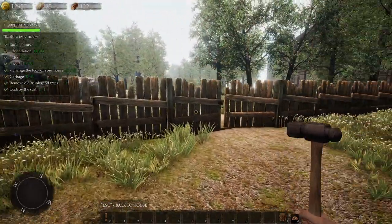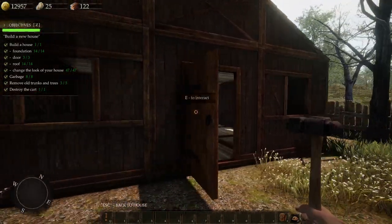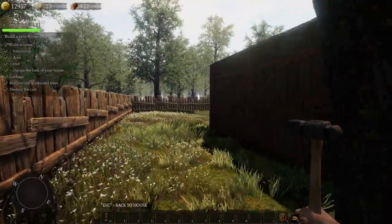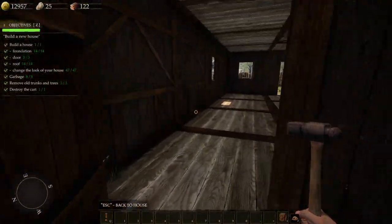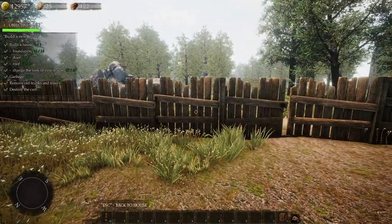Of course we don't need to spend any money on items for this house — I don't want to waste anything. We put the doors in place, we already did a little more by putting the roof on when we didn't need to. But you know, that's just the nice thing to do — I'm just that kind of guy. Let's go take our next quest.